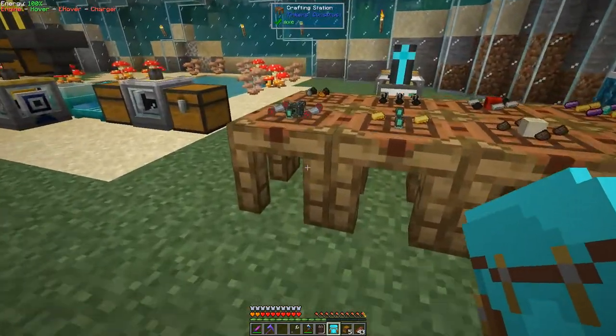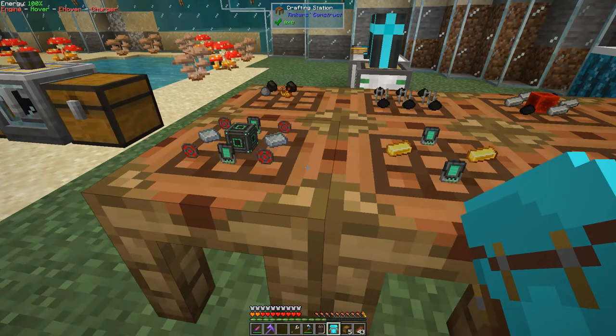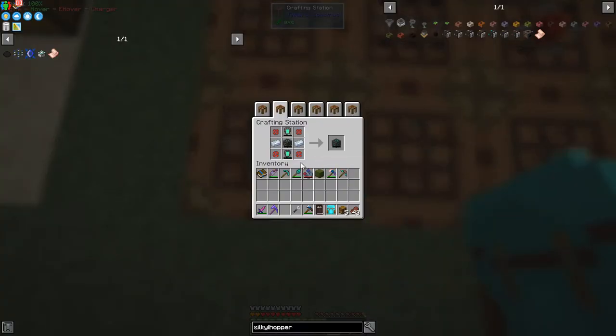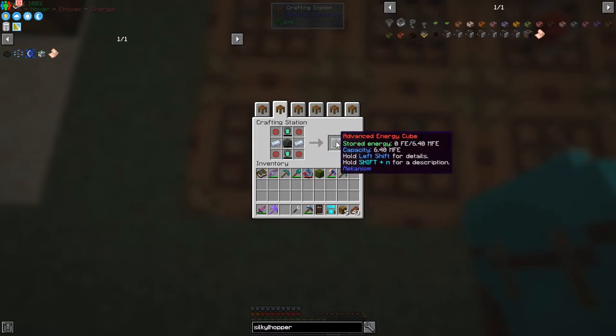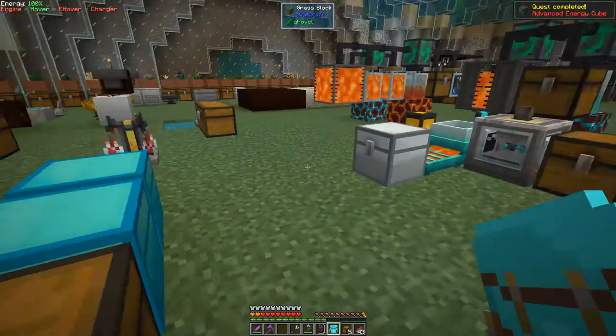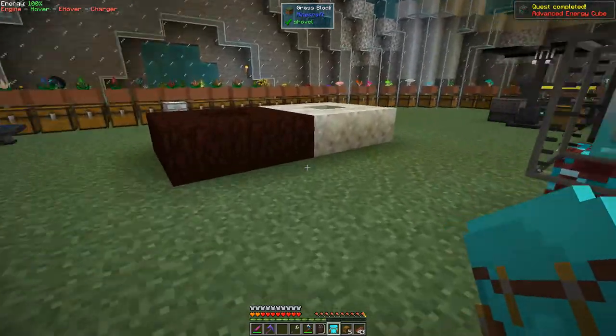I had to redo this episode because it was rubbish. So let's start with this one — this is the Advanced Energy Cell from Mekanism. This will store six million FE. I want to do the next tier as well, but first we need to go and get some materials.